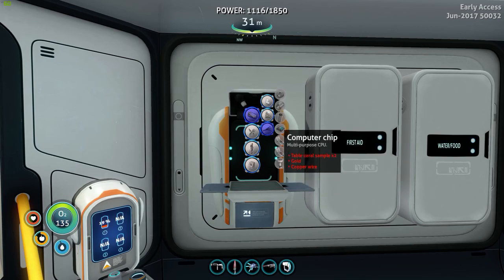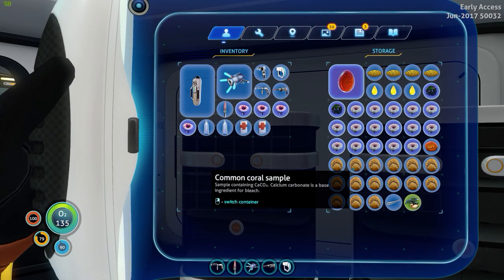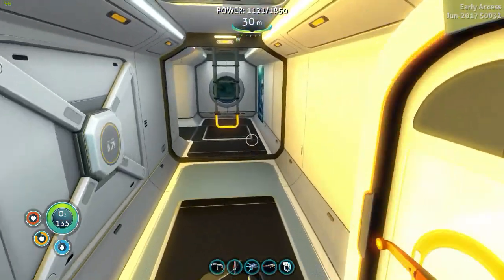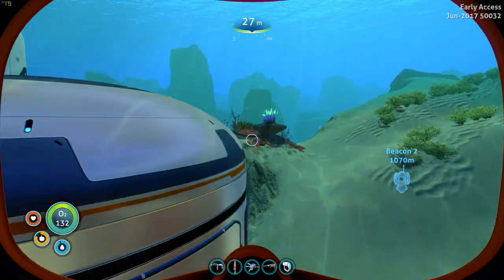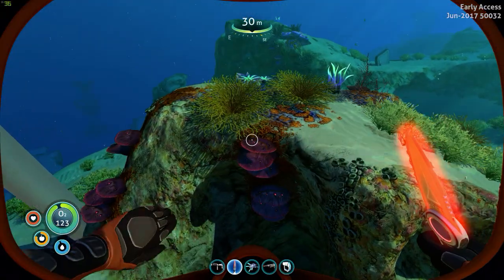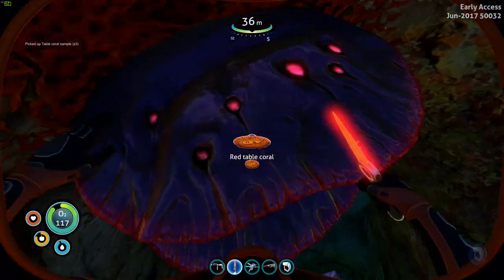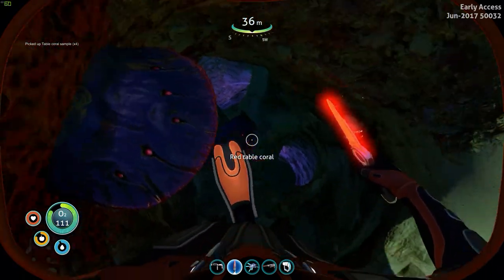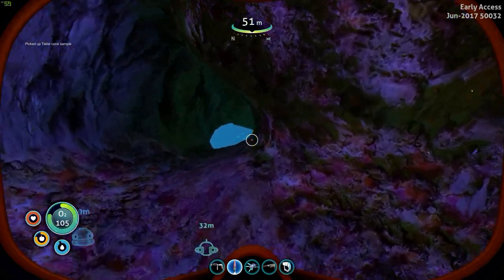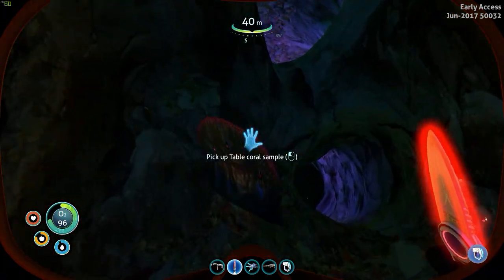We're going to need two lots of gold and a computer chip. Table coral sample, gold and copper wire. We're going to need to get some table coral samples — is that the red stuff? I think it is. Oh, don't fall down that hole! Oh my gosh — well, that's how you get down there then. There's a nice easy way to explore down in that area, but don't fall down there again.